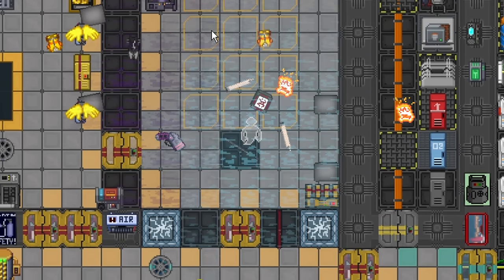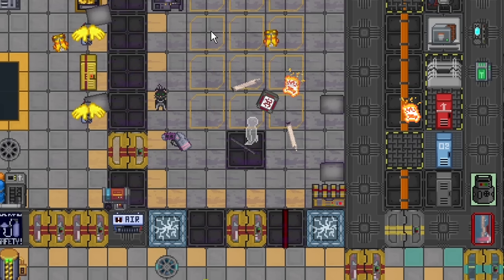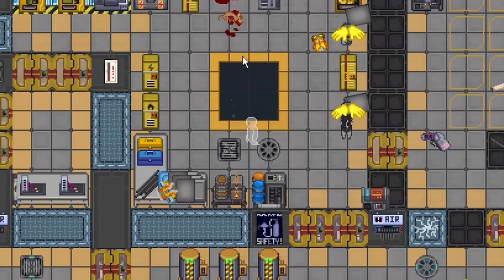The ice anomaly explodes like a freeze-on-the-spot bomb. It doesn't do that much damage — I've seen it space the floor before but I'm not entirely sure what causes that. The damage is not the worst ever, but it also creates miasma afterwards and cools down the area. So it can be dangerous in that regard, but it's not the most dangerous of the anomalies.